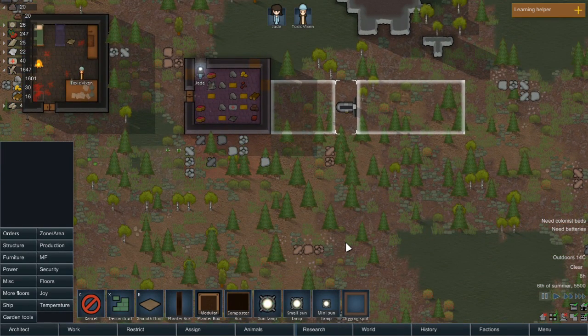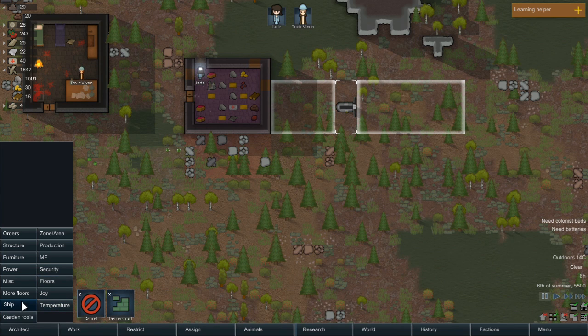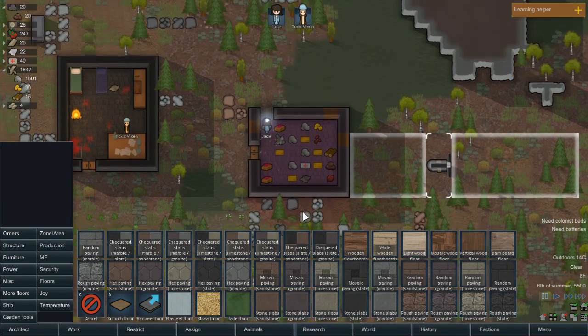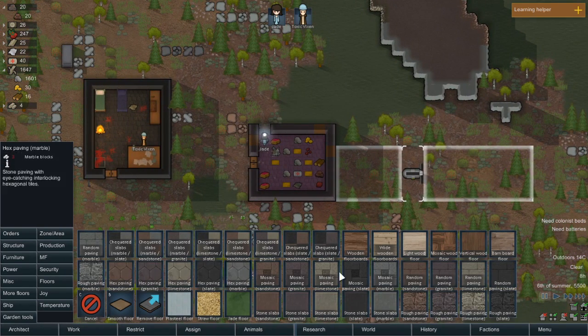We're still figuring out how best to use each of the sun lamps, what the compost box does, the modular plant boxes, and so on. Hopefully this will be easier than my castle save, which gives me quite a bit of nightmare. I love these new floors — we're going to make our base so pretty.